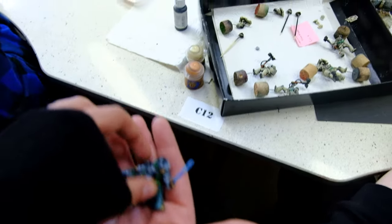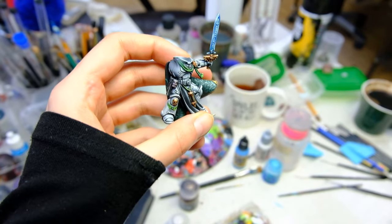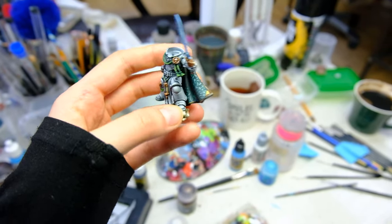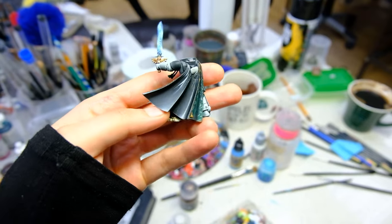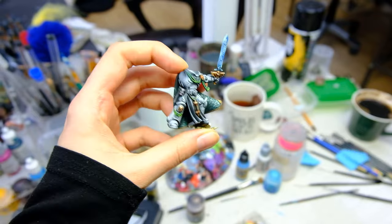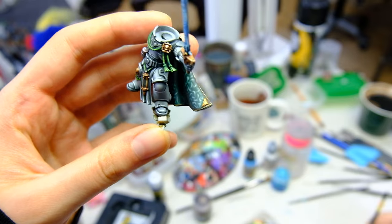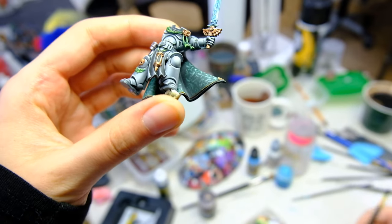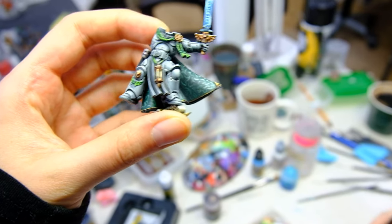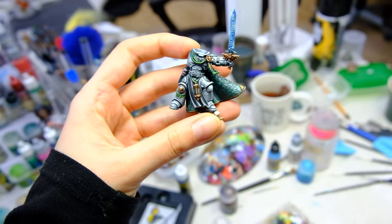Hey girl! Here's another model — oh my god, level 6! Oh my god, level 6! She has incredible armor, Jesus Christ, Evelina. Look at his cloak — it's freehand, and yes, it was a very very difficult pattern. Tell me in the comments — do you like it and why?